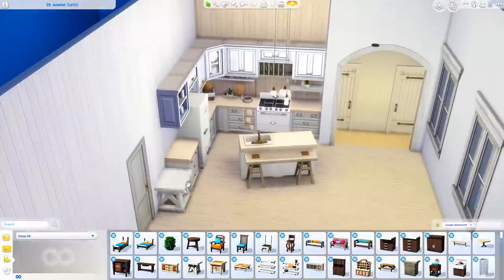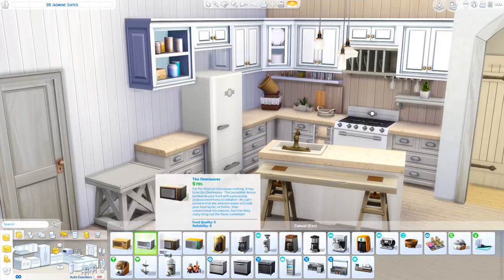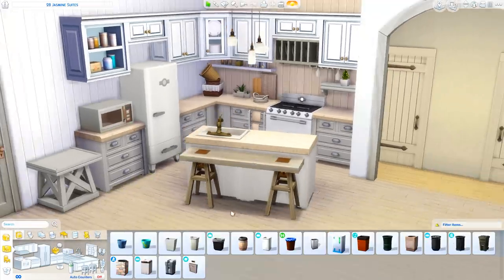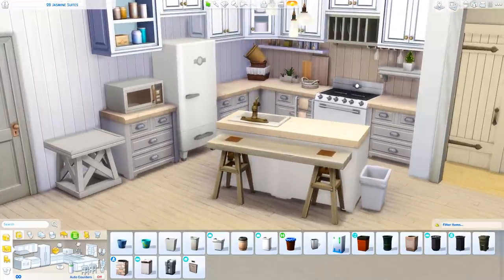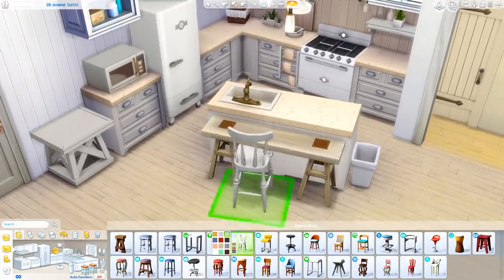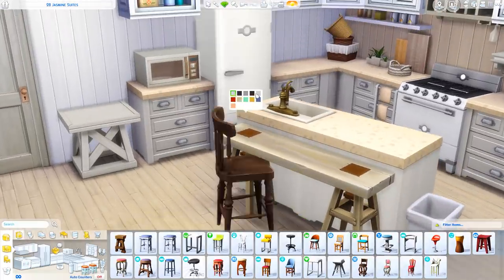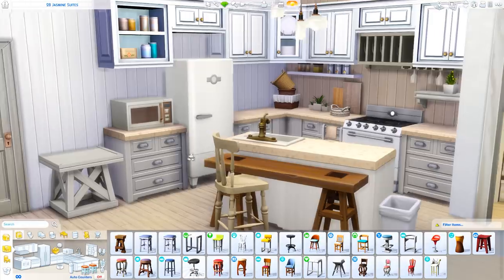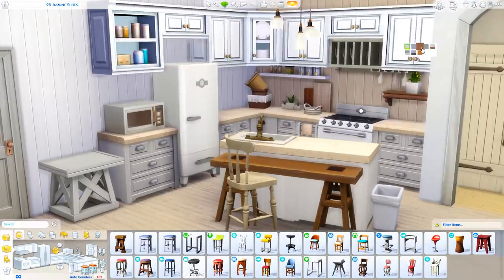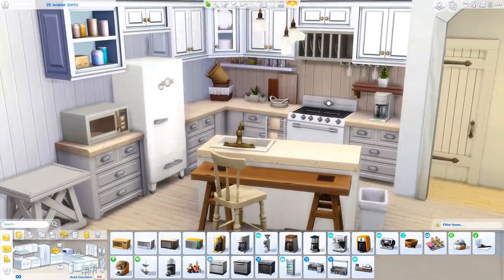I just had fun with the decorations and making it look lived in and have a little bit more personality, even though it is a very neutral color scheme. Hopefully that came across. Trying to remember to add a trash can - that is something I always forget in builds: trash cans and mailboxes, fire alarms. This house has a fire alarm, a trash can. It doesn't need a mailbox because it's an apartment and the mailbox is automatically in the hallway, which is great. It has all the necessities, I'm pretty sure.